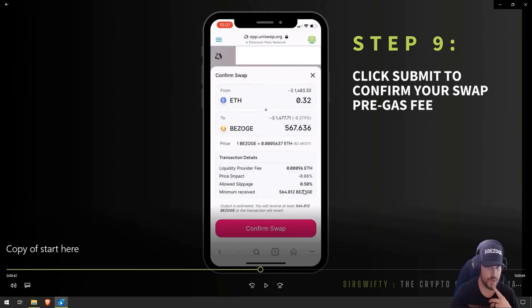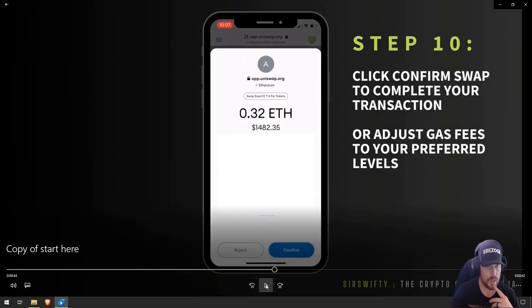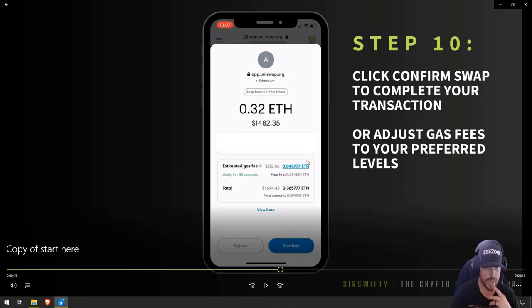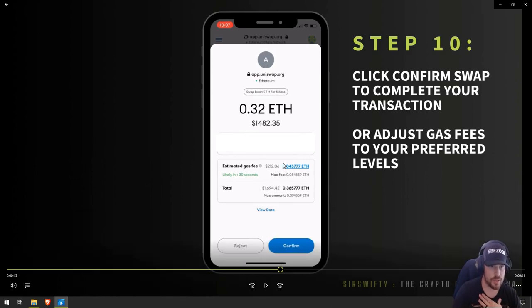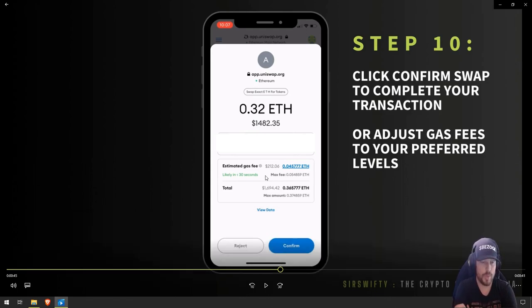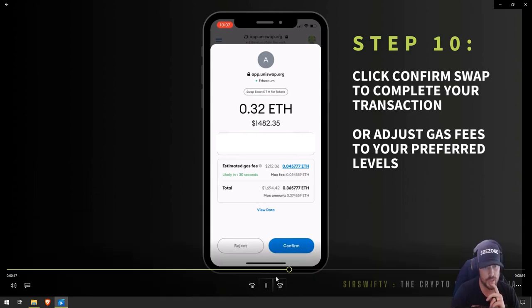Next, we're going to confirm the swap. It's going to give us a breakdown of all the details — our price impact, our slippage, and what we're going to be getting. If you like that, click 'Confirm Swap.' This will pull up the swap information and show our gas fees. Right now gas fees are pretty high at $212 for this transaction, so personally I would wait unless I knew there was some big event happening to drive price. Once you find a period where the gas fees are what you're comfortable paying and you have enough, you can click that confirm button. You do have some options with your gas — you can do custom settings.